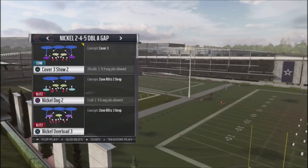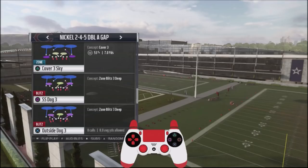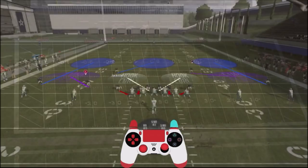We're going to go ahead and pick this Cover 3 Sky type look — just go ahead and show the Cover 3 Show 2. We're going to run this against random shotgun plays, so I don't know what the computer is going to come out with.